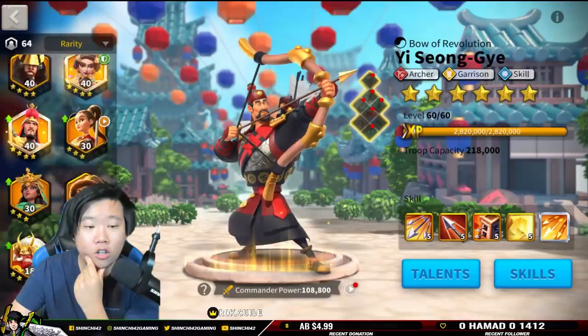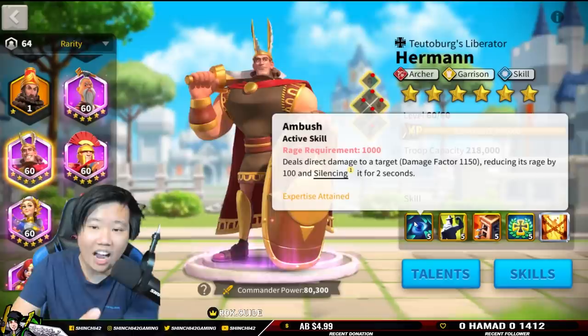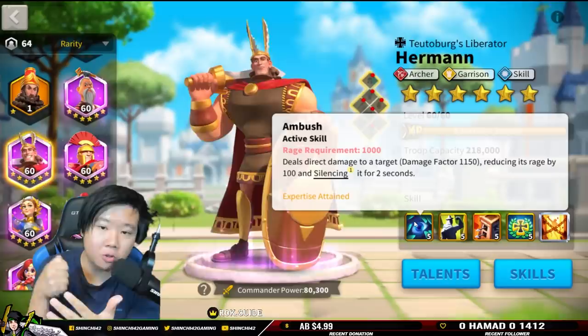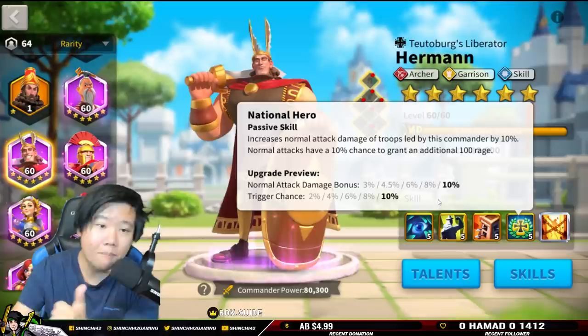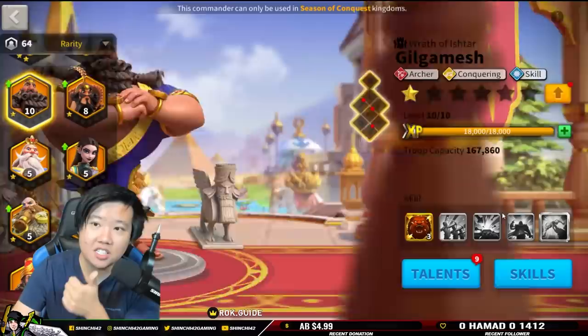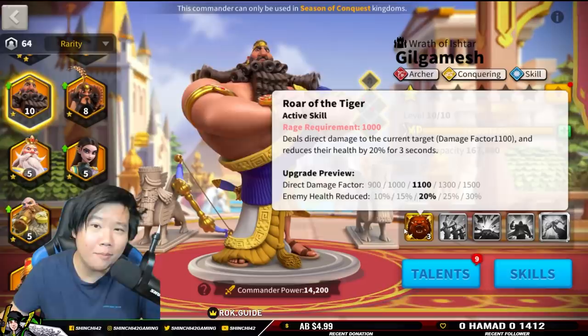If you're not a big spender and don't have Yi Seong-Gye, what combinations can you do? I would say go for Herman. You're reducing the health of the enemy, and also you're going to reduce the rage and silence the enemy as well. Not just that — you're also going to be gaining some rage, with a 10% trigger chance to gain an additional 100 rage, meaning you can cast skills further and cast Gilgamesh's skill further. If you're not a big spender, you can still get Gilgamesh with Herman and it will do an amazing job.